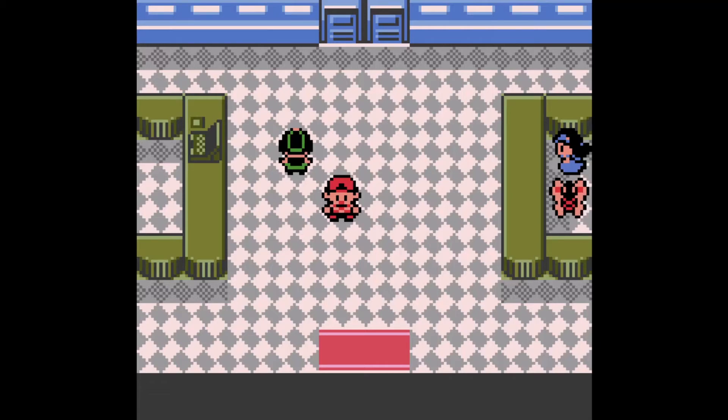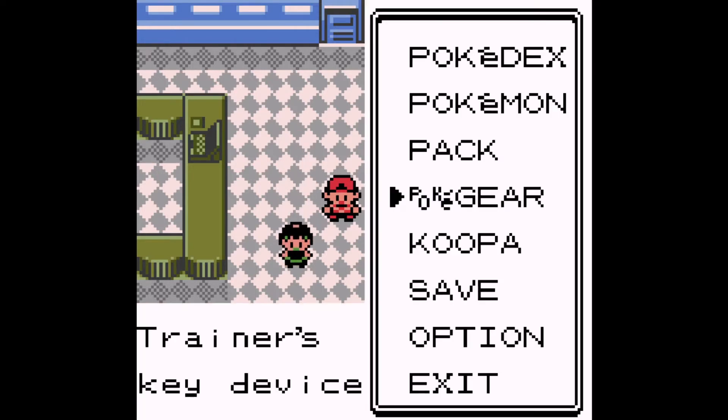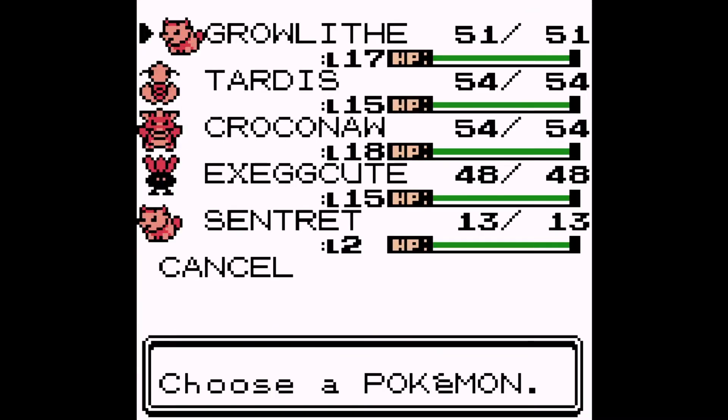What is up guys? This is KoopaCrusher and welcome to part 9 of Let's Play Pokemon Crystal Version. In the last episode, we caught two new team members, Tardis and Execute, and I leveled them both up off-screen to level 15.